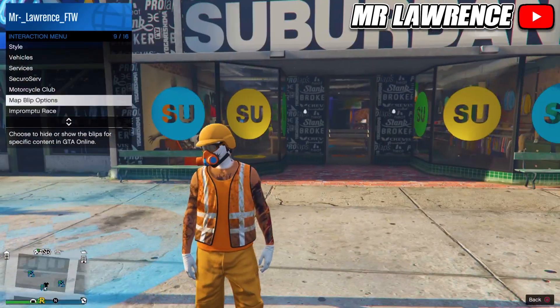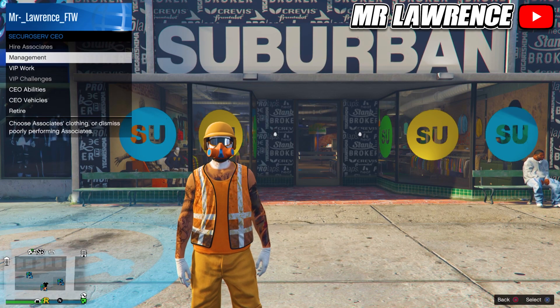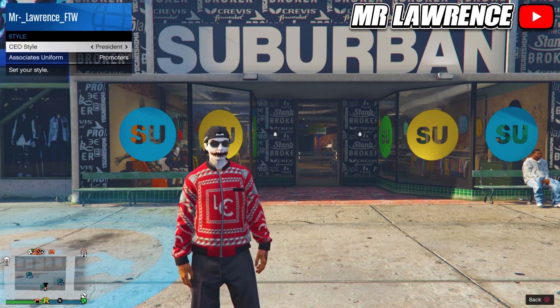Now register as a CEO. In order to become a CEO you will need to own an office. Go to management, then to style and select the warlord outfit.